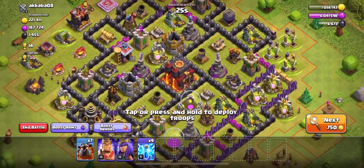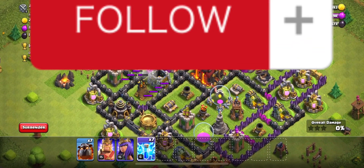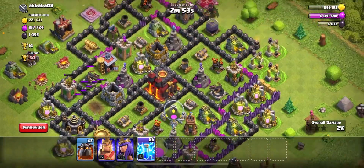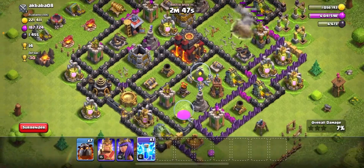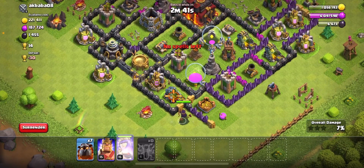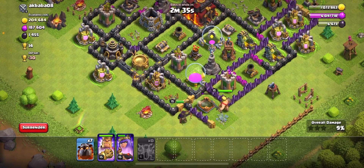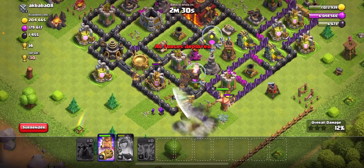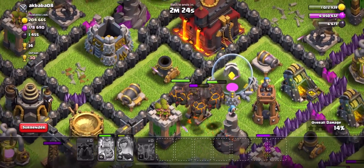Alright, this looks like a pretty nice base to attack. I'm going to go for the stronger air defense first. So we got that air defense out, let's get this one out. We'll probably attack from this side down here. We're going to set this guy here, this guy here, let them do their thing for a second. The archiprene and then get these lava hounds to the air defenses — rage spell. Those lava hounds are going to take out that air defense.